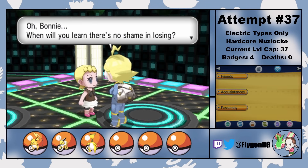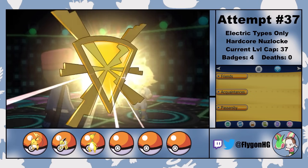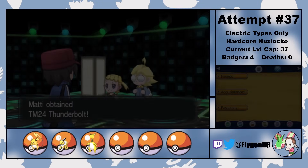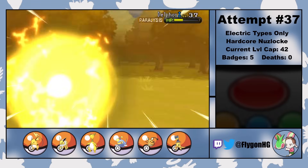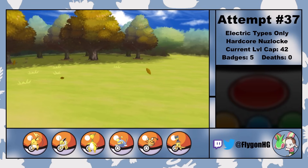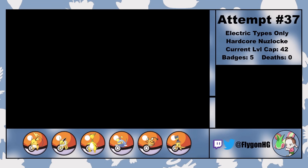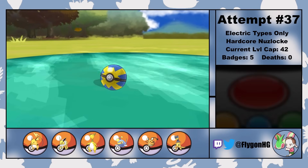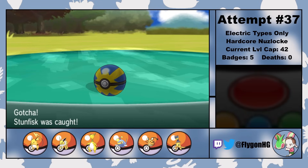The best part about having beaten Clemont is that he gives me the TM for Thunderbolt, which gives all of my Pokemon an incredibly reliable 90 base power STAB move. Starlight, for example, now finally has a better move than Thunder Fang. I do forget to teach it to any of my Pokemon before the fight against Serena on Route 14, which tends to be one of the harder battles in the game, but fortunately everything works out and no one dies. After that, I catch a Stunfisk in the swamps of Route 14 and name him Sheev. As much as I'd like to use him, I don't see him being better than anyone on the current team, so he goes into the box to hang out with Livewire.